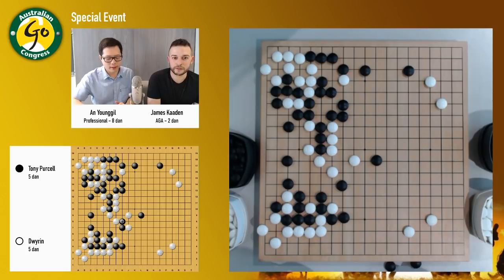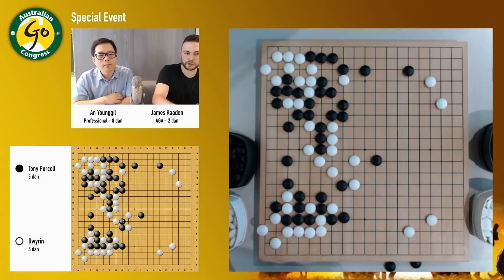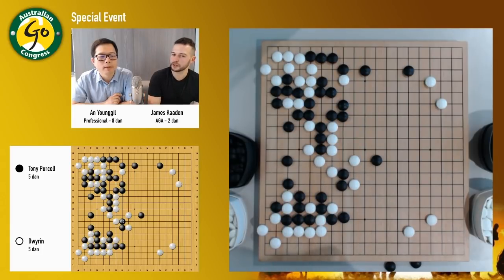So later on black could easily attack like this, and then this might help in the fighting. Maybe we should see if Dwiran's looking a bit worried. Well, he looks like he's more interested in the game than he was before. And then Tony seems to be a bit nervous. I think Tony always looks like that. I think that's just what he looks like, really.